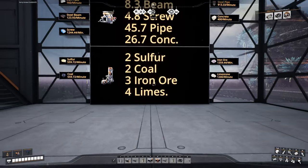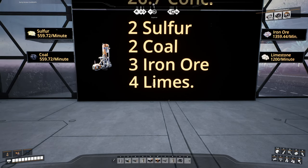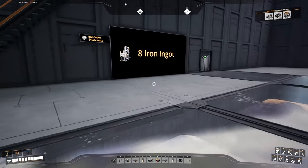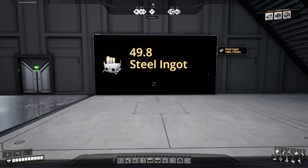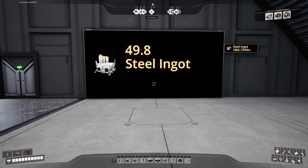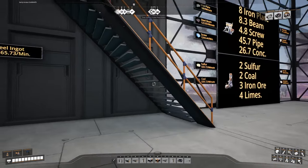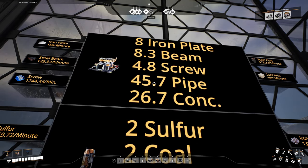In order to make all that, we are going to need two sulfur mines, two coal mines, three iron ore mines and four limestone mines. Sulfur and coal we need around 560 a minute, iron ore we need around 1,360 a minute and limestone we need 1,200 a minute. We're going to need 8 smelters to make 240 iron ingots a minute and 50 foundries to make 1,865.73 steel ingots a minute - we'll only have 48 so we're going to overclock some of them. Then we need constructors: 8 iron plate constructors, 8.3 steel beam constructors, 4.8 screw machines.